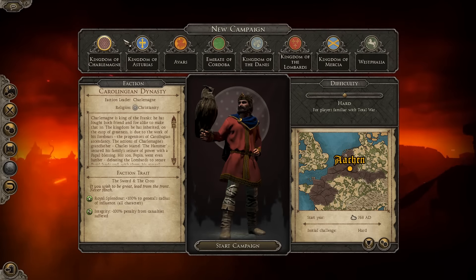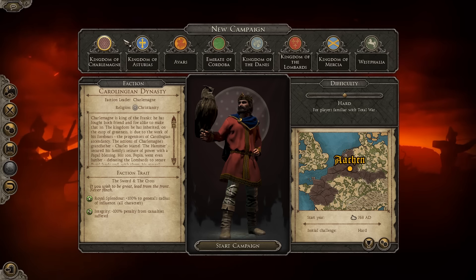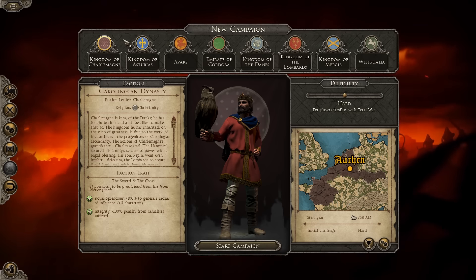Good evening, everyone. My name is Inko, and we are currently in the faction selection screen for Age of Charlemagne, which is a new DLC for Attila. It was released last Thursday, I believe, on the 10th.